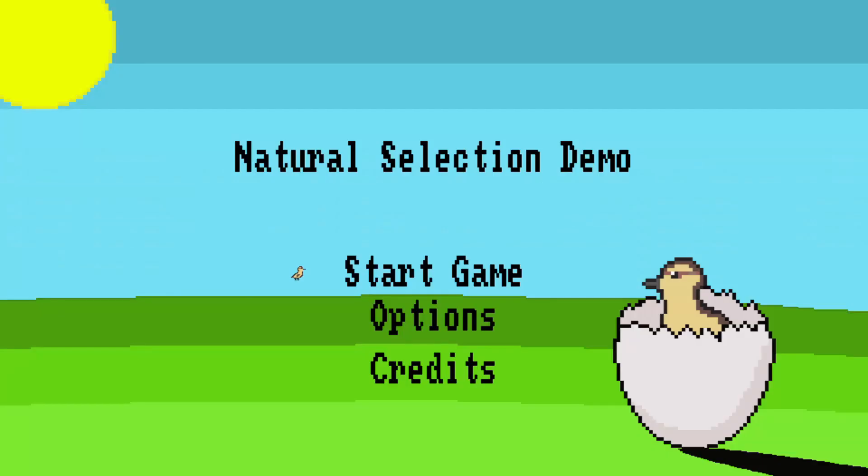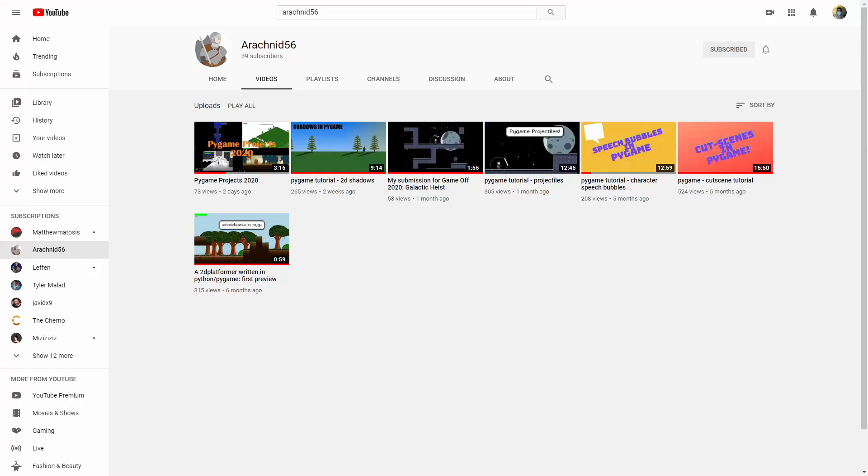I'll leave a link in the description below. One last little touch — if you look closely, I added a shadow to the egg, which can be seen on the bottom right of the menu screen. I learned how to do this by watching Arachnid56's tutorial on the subject. I found his tutorial really helpful, so I'm going to link his channel in the description below. And it just goes to show — just because I make tutorials, it really doesn't mean I don't have room to improve or learn.